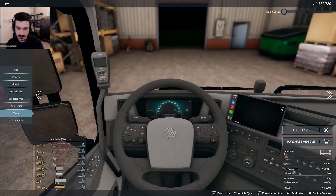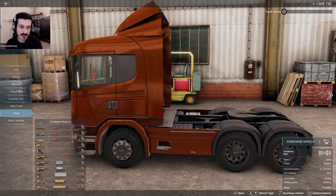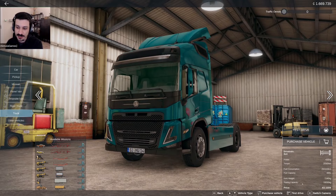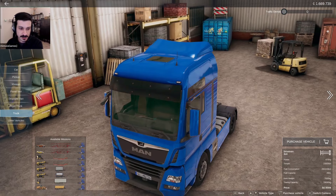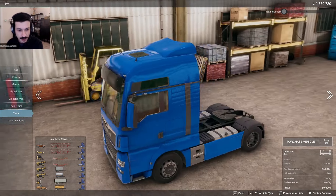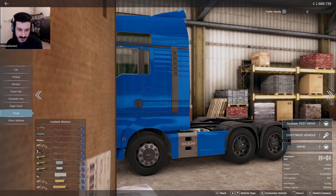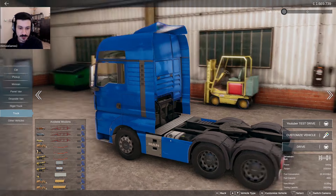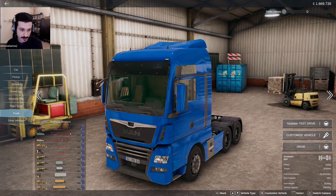All vehicles also have a realistic interior which is customizable. On the left side we can see available missions for each vehicle. That depends on the towing capacity of the vehicle — each truck can have a different capacity. Same thing applies for the minivans, pickups, vans, everything. For example, this truck has a 6x4 version, which means it has 3 axles and it can support the heaviest cargos.